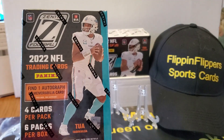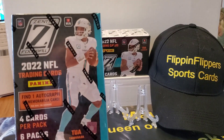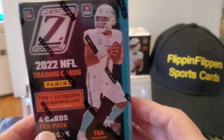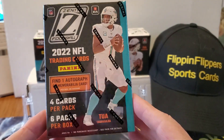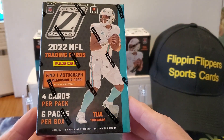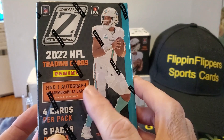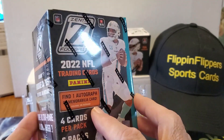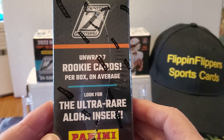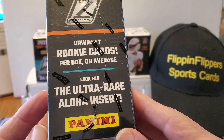Today we're going to open up one of our three blaster boxes of a brand new Zenith blaster box. We were able to pick these up from Walmart — I believe they were $28-something, plus shipping and taxes. I haven't seen them at Target's. You get four cards per pack in six packs. The nice thing about these is you get either an autograph or a mem card in every box. Unwrapped seven rookie cards per box on average.